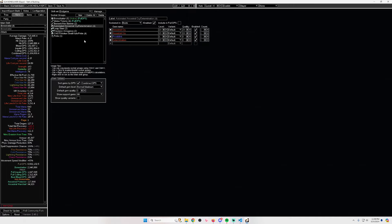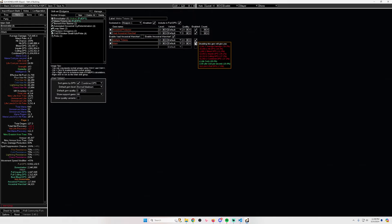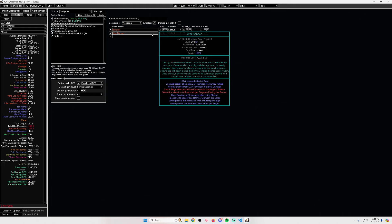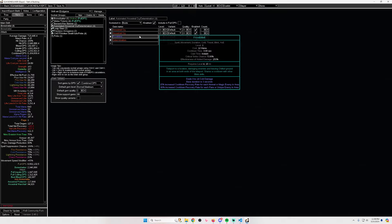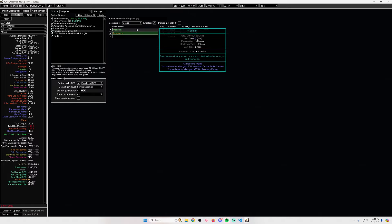Because you have to use call to arms support you lose a socket, and there's nothing else you can remove. You need your six-link bone shatter, your four melee totems, you can't remove multi-totems, you can't remove maim because you'd lose 500k DPS, you need berserk for single target, you need war banner, determination, frost blink for the instant dodge in stressful fights, ancestral cry, call to arms, and leap slam with faster attacks for mobility.